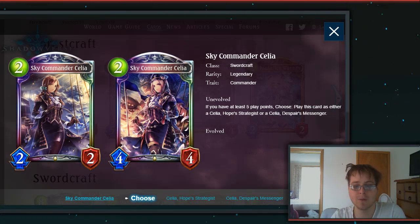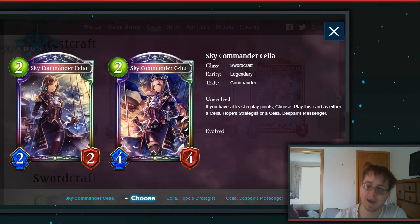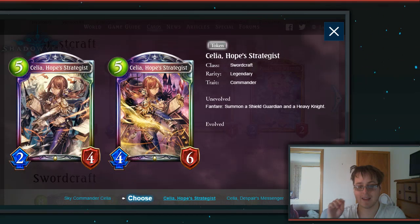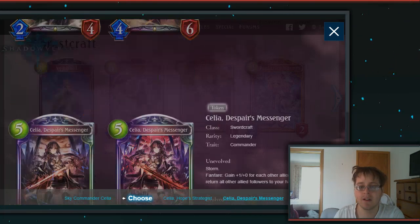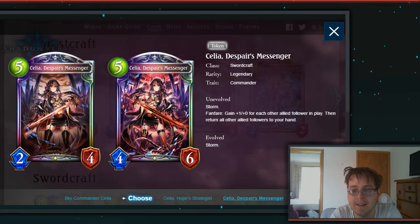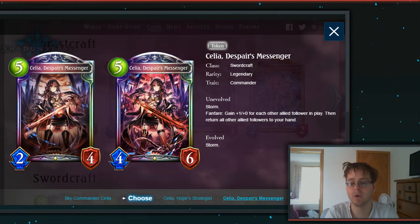Then we have Sky Commander Celia, a 2-drop 2-2 legendary Commander. If you have at least 5 player points, choose to play this as either Celia Hope Strategist or Celia Despair Manager. Hope Strategist is a 5-drop 2-4 — Fanfare: summon a Shield Guardian and a Heavy Knight, taking the more defensive route. Despair Manager is also a 5-drop 2-4 with a 4-6 evolve stat line, Storm, Fanfare: gain +1 for each other allied follower in play, then return all other allied followers to your hand — which could be quite big for Sword if they can make use of those bounces paired with Storm damage.